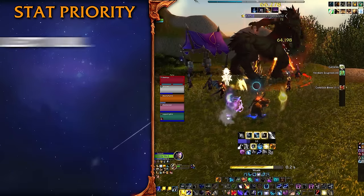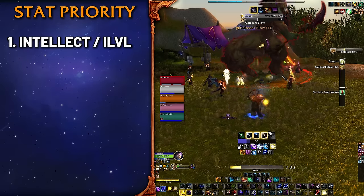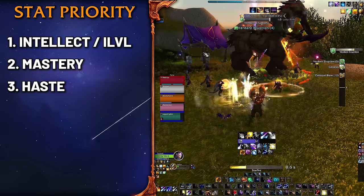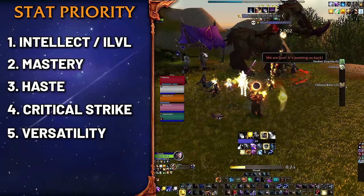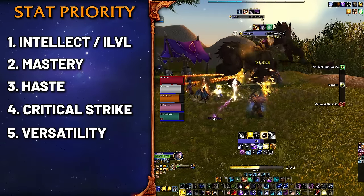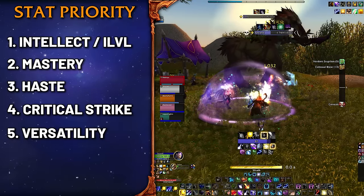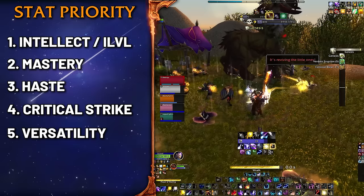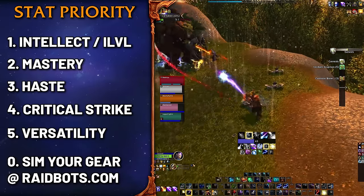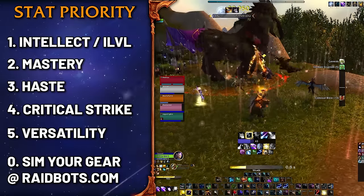For your gear, you want Intellect first, or generally the highest item level gear since that's where the most Intellect will be. After this, you want Mastery and lots of it. After Mastery, you will go for Haste with priority, but Crit isn't the end of the world. Versatility is your worst stat. This stat priority is a simplistic way to approach gearing and will work just fine until you start to hit your cap on item level. If you really want to make sure you equip the best possible gear options, you will need to sim your gear choices on raidbots.com. Stat weights and add-ons like Pawn are something that we just do not recommend you to use.